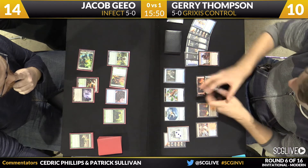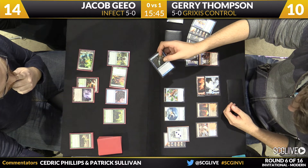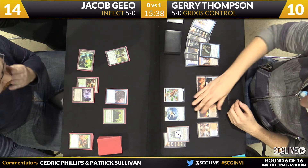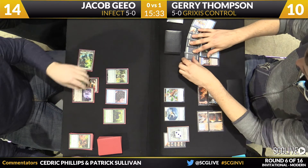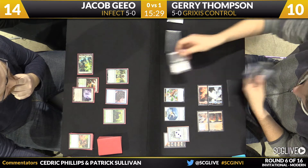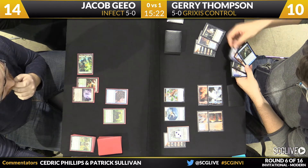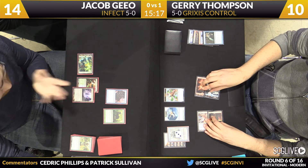Snapcaster Mage — see what that's going to target. Thompson, like, permission to block. It looks like Murderous Cut is the target, which is a pretty good choice. Here comes Murderous Cut. Thompson is a huge fan of this card across all formats — this card is through the roof in power level. It will not surprise me when this card becomes a staple of Modern and potentially Legacy as well. Down goes the Noble Hierarch.